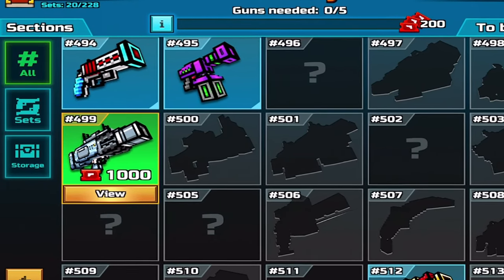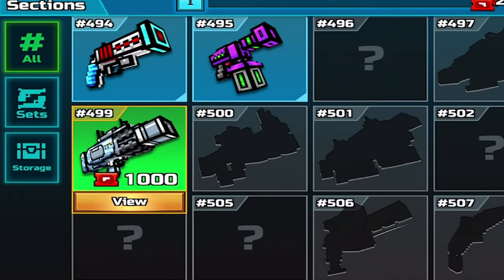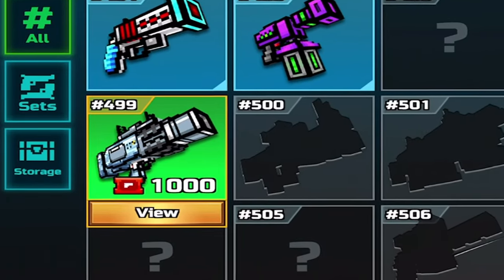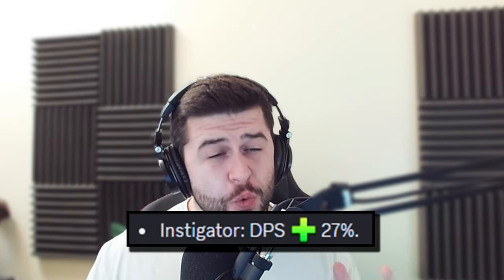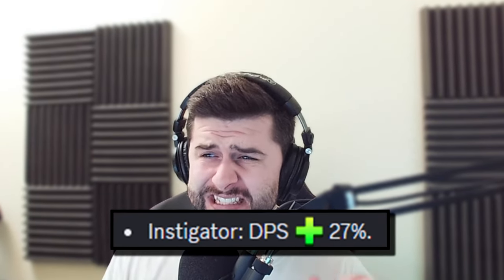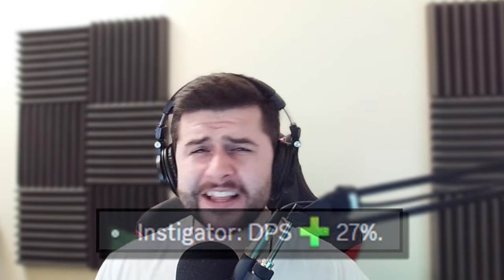What's even scarier is the Instigator can be purchased for 1,000 gallery coupons. Pixel Gun, what have you done? The Instigator received a 27% DPS buff. What are they thinking?